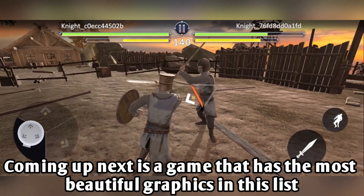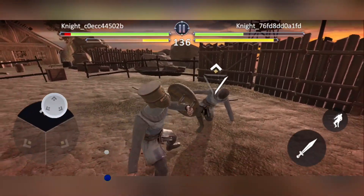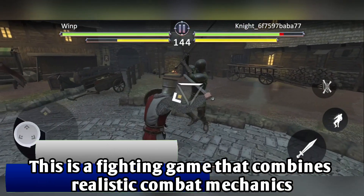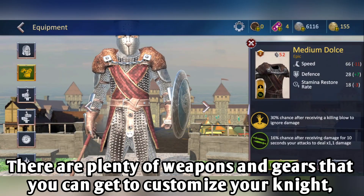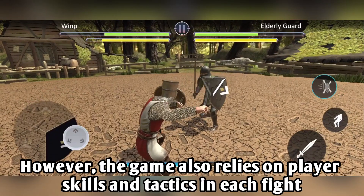Coming up next is the game with the most beautiful graphics in this list, which is Night Fight 2. This is a fighting game that combines realistic combat mechanics and RPG elements. There are plenty of weapons and gear that you can get to customize your knight, and you can also enhance the equipment in order to become stronger.